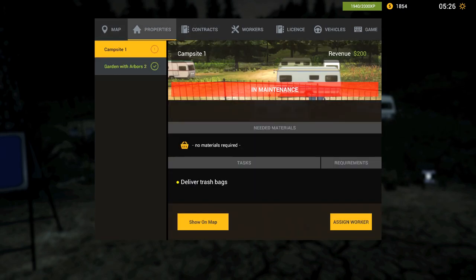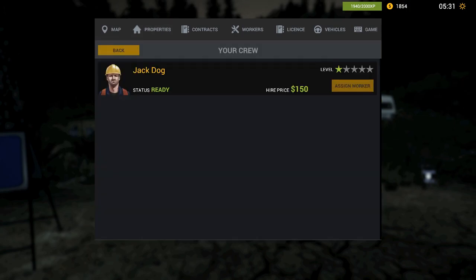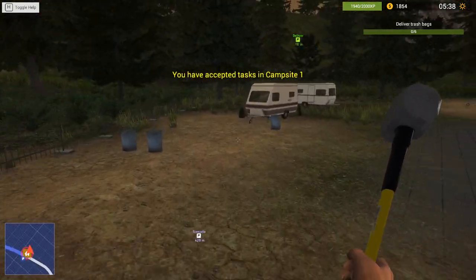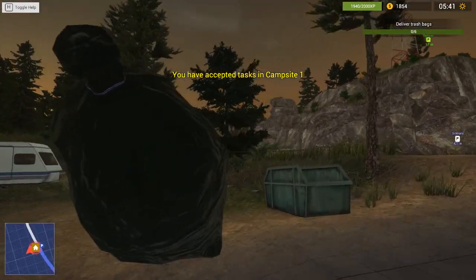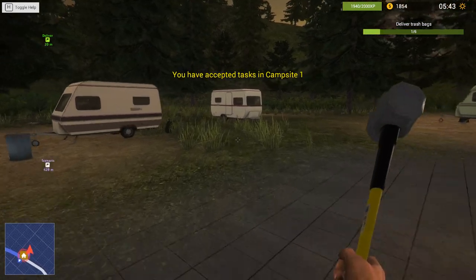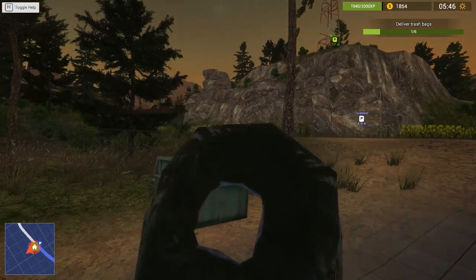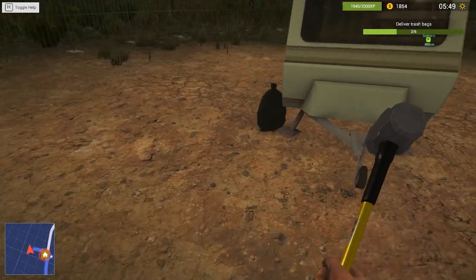We've got two properties. One is in maintenance. I can assign the worker here — he's going to do that at a higher price, 150 bucks. Wait, 150 bucks when I can just do it myself? I'm just going to do it myself. I'm not going to pay some dude 150 bucks to come do the trash. Maybe once I start generating more income it'll be easier to manage, because that garden arborist place is going to give me 700 bucks, and this place gives me $200.